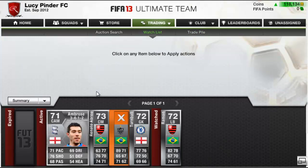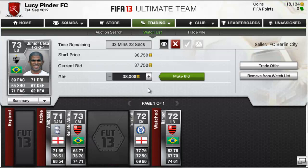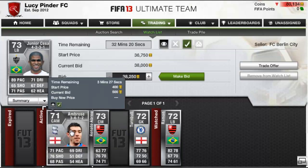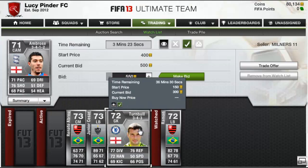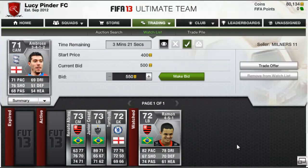I'm going to put these guys up for sale and check my watch list. Here we have a Hunier Cesar for 38k on the watch list and hopefully I can pick him up soon and make some profit on him as well.